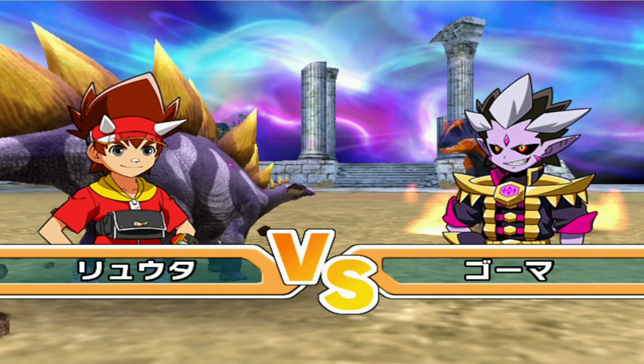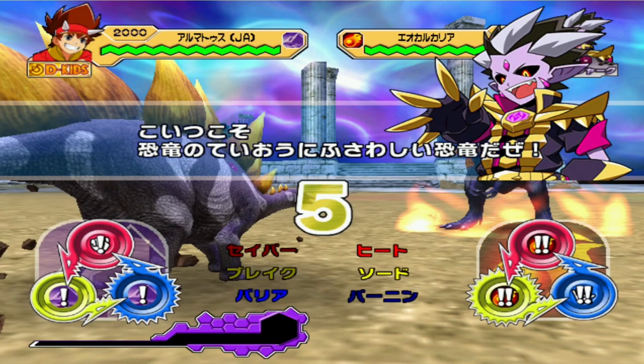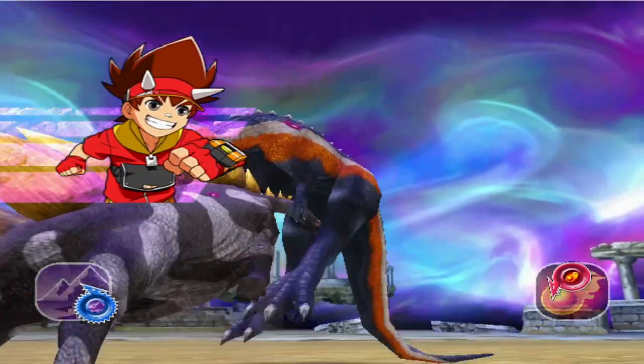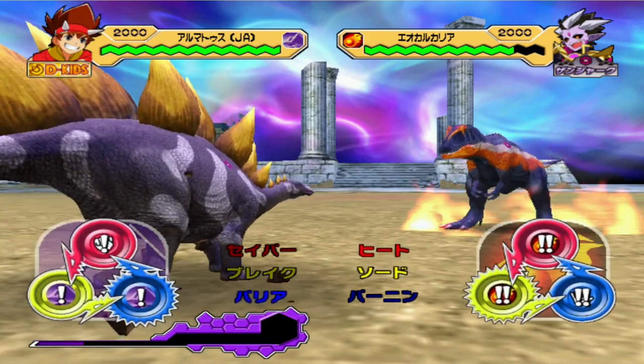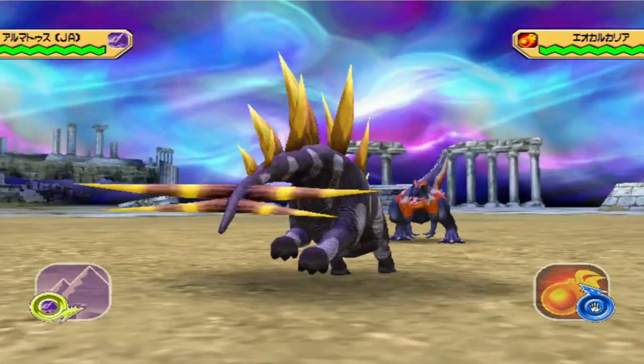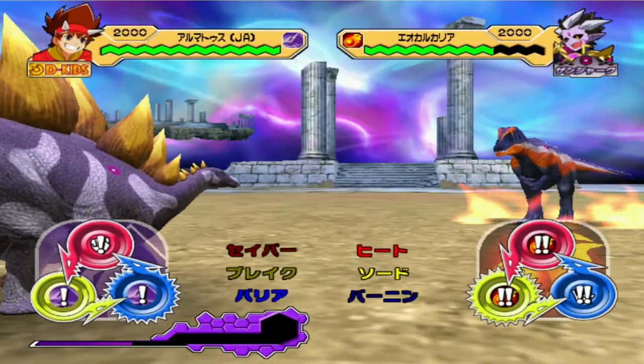Actually, I can't wait to do the move card tier list — that's gonna be very interesting. When I do get around to doing it, should I divide it into moves and super moves, or should I just have them all in one? I'm thinking of having them separately — normal moves and then super moves. And then maybe we can do an ultimate tier list, but that's gonna take hours because there are so many dinos in this game.